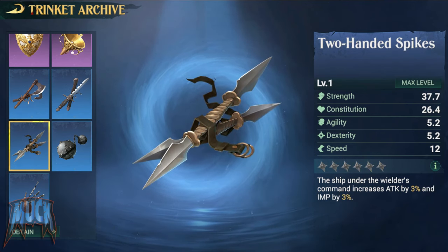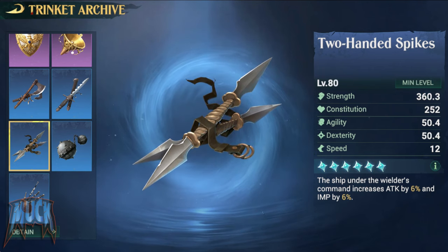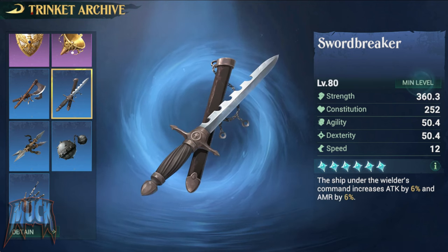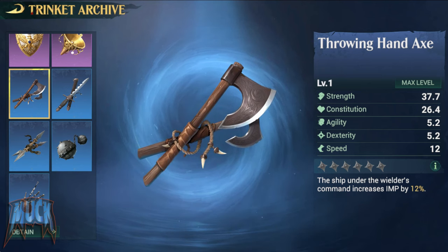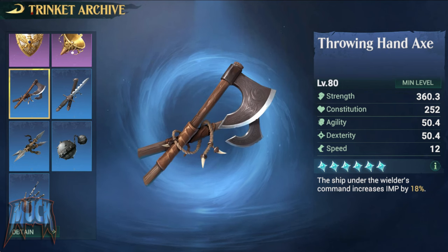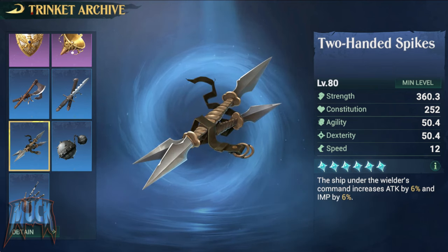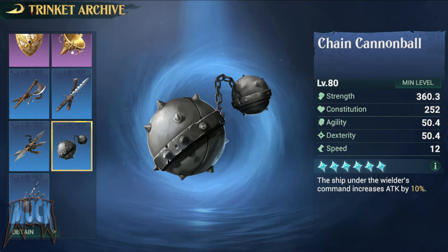The Two-Handed Spikes increases attack by 3% up to 6% and impact by 3% up to 6%. The Throwing Hand Axe increases impact by 12% up to 18%. Impact is the capability to ignore the armor of your enemy, so between these trinkets you should choose according to your preferences and by looking at your ship gear attributes, so you can complement them with the trinket bonuses.